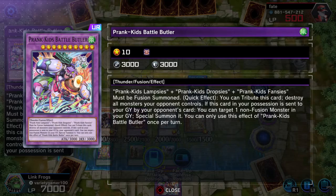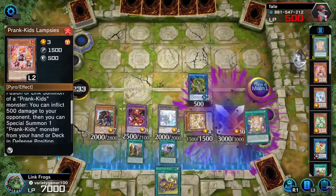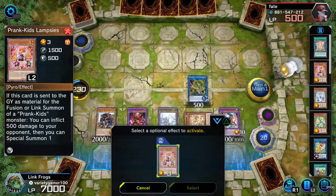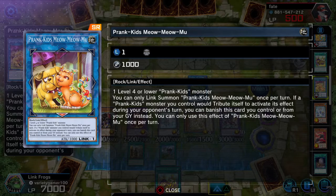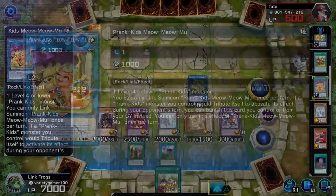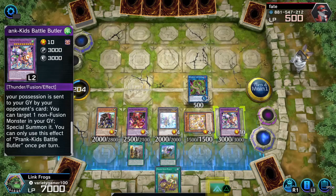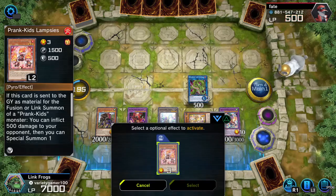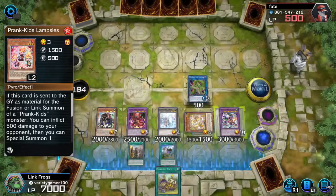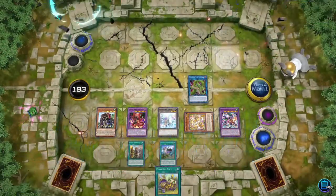Battle Butler's effect lets you tribute this card to destroy all monsters your opponent controls. And basically you can activate it twice - while Meow Meow Moo is in the graveyard, when a Prank Kids monster would tribute itself to activate its card effect during the opponent's turn, you can banish Meow Meow Moo from the graveyard instead, so Battle Butler stays on the field. That gives you two quick effect negates, which is pretty nice. I'll activate this - it inflicts 500 damage - and that's game.